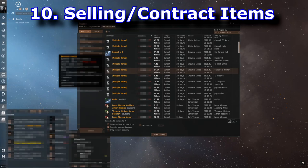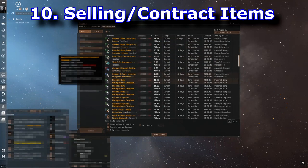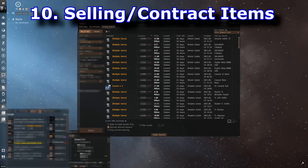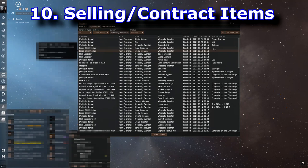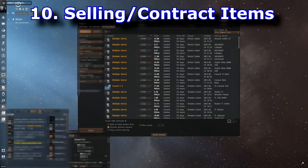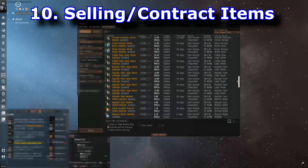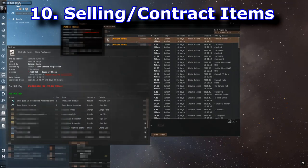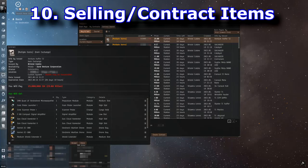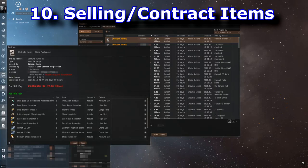Number ten is selling stuff on the market or via contracts in your home hole, because your home hole is its own little miniature trade hub. Depending on your corporation's size, people are always looking for gas, fuel blocks, and pre-fitted doctrine ships. I've had good success selling pre-fitted ships on contract. The market I cornered pretty well is pre-fitted salvagers — sometimes people lose their salvager, see mine on contract, and just buy it right away to save time rather than going through a high-sec connection and fitting one themselves. There are also off-market direct trade agreements you can do with corpmates.